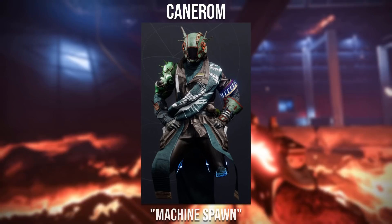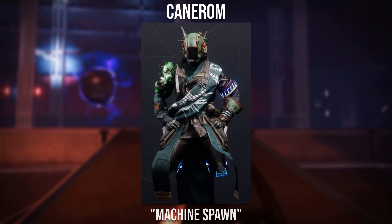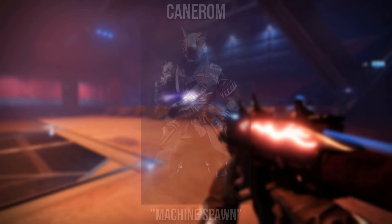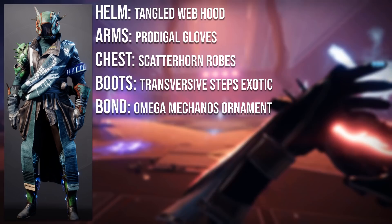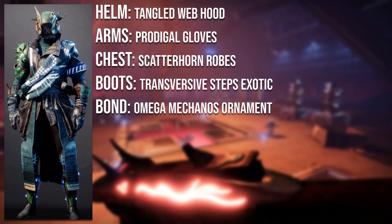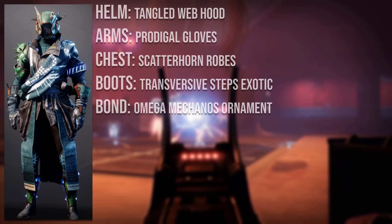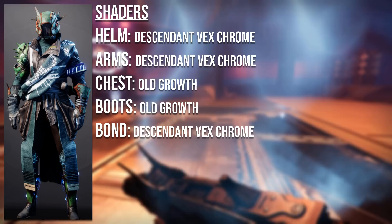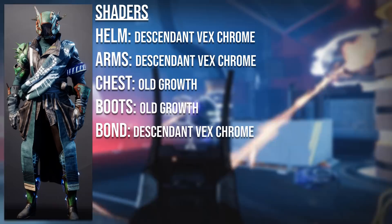Moving on to the next Warlock set, it goes to Kaneron with the Machine Spawn set. Overall this set looks incredible. I love how you used the Transversive Steps and gave a different take with it — I haven't really seen many people do rusted looks with the Transversive, most people go with very clean looks, and I just like how you went a bit different here. The helmet is the Tangled Web Hood, the arms are the Prodigal Gloves, the chestplate is the Scatterhorn Robes, the boots are the Transversive Steps Exotic, and the bond is the Omega Mechanos ornament from the Eververse Archive. Unfortunately the helmet, arms, and chest are no longer obtainable as they have all been Sunset. For shaders, use Descentive X-Chrome on the helmet, arms, and bond, and Old Growth on the chestplate and boots. Descentive X-Chrome is from the shader bundle in the Eververse Archive, and Old Growth is from this season's Gambit, so get it while you still can.